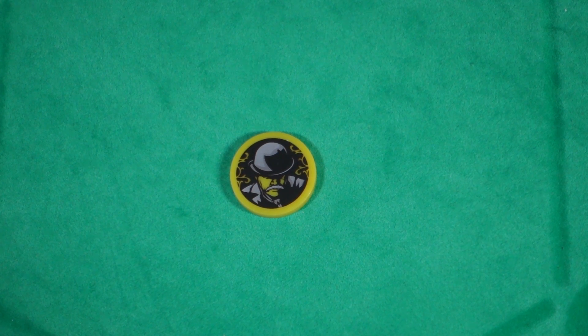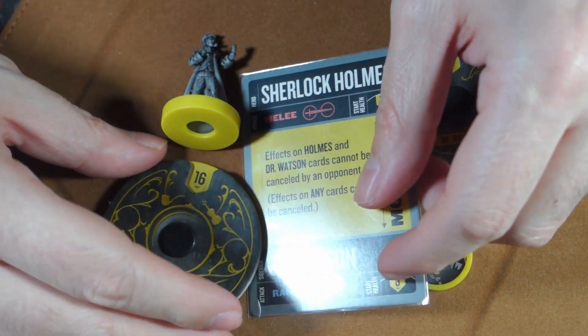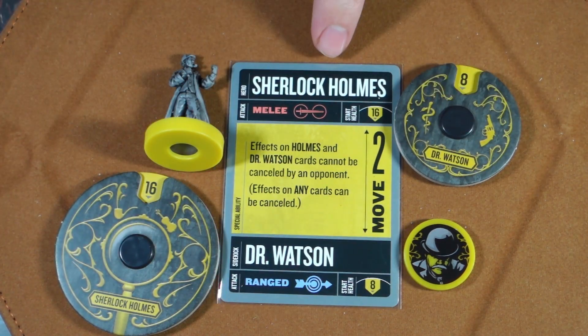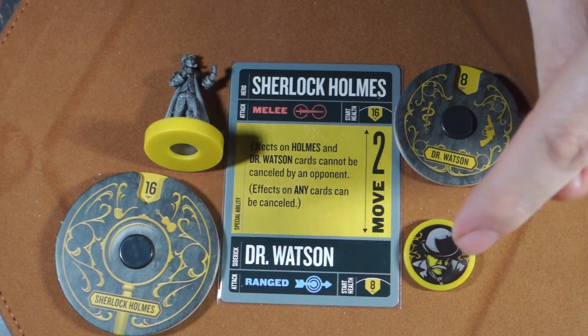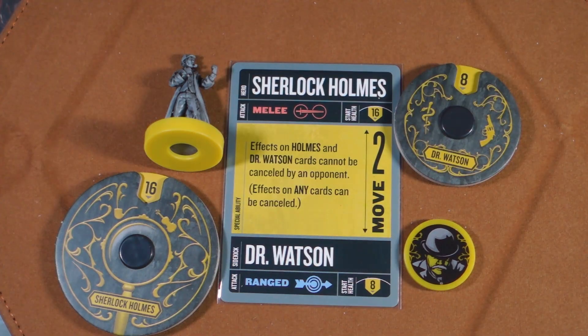Let's take a look at his character card to get an idea of how he plays. Sherlock Holmes is a melee character, meaning he has to be next to his opponent to hit, and he has 16 health on his health dial. Dr. Watson is a ranged character, so he can hit from a distance, which is pretty cool and unique, and he has a health of eight.